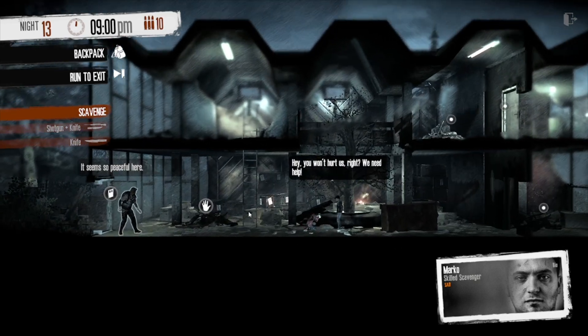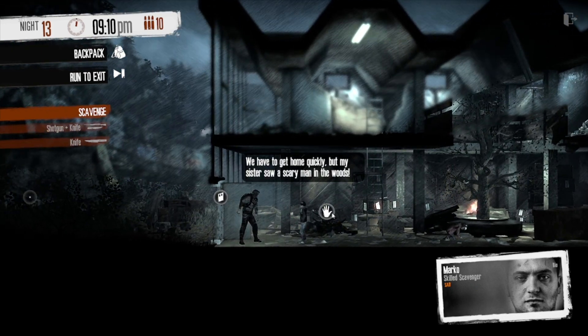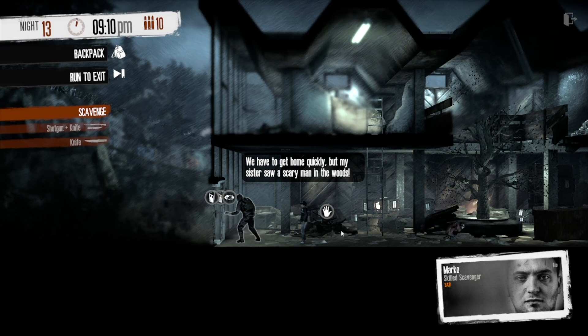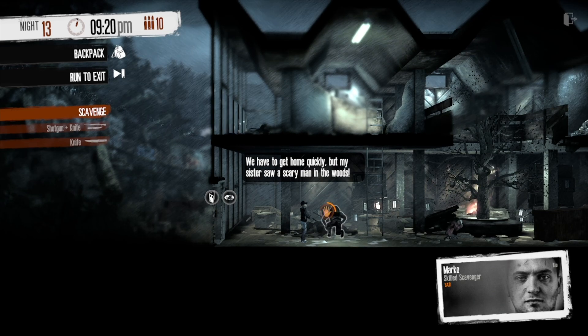Upon arriving at this location and entering the greenhouse, you'll be confronted with two kids. They will ask for your help, saying they need to get home, but there is a scary man in the wood ahead of them. You can help them by heading to the right, but there is no time limit, so you are able to quickly scavenge through the greenhouse as needed.